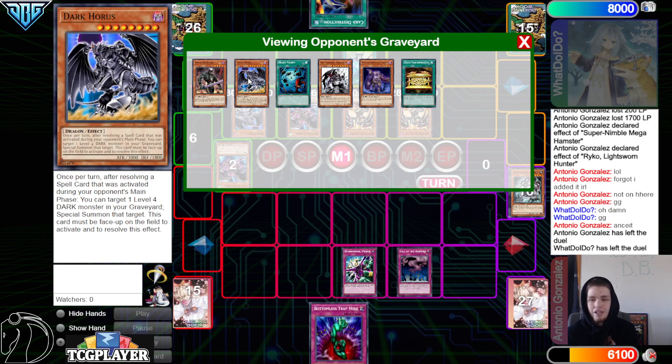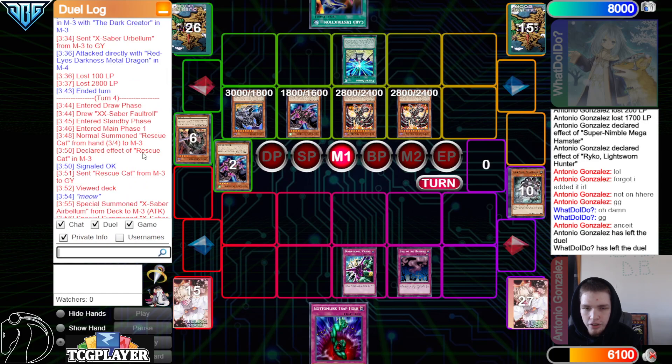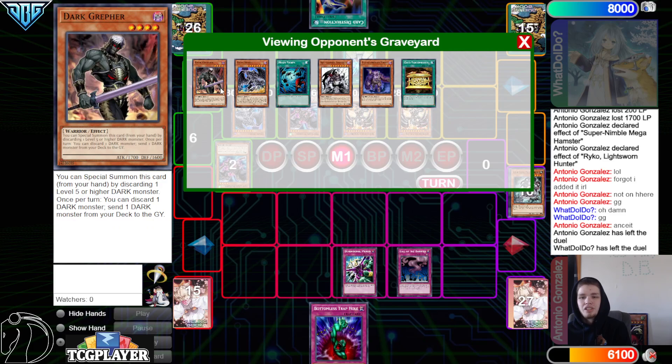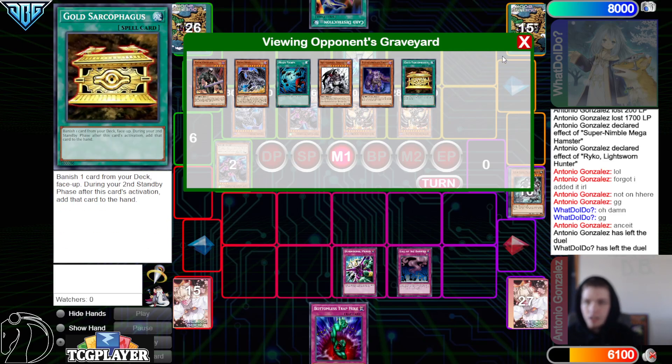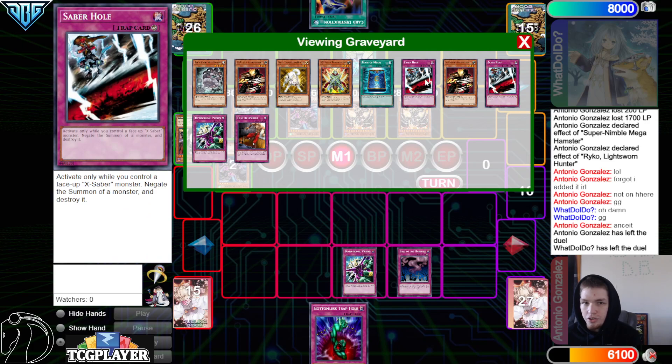Discarding Dark Horus from hand for Brionac isn't even really a cost — you just summon it back from the graveyard. The match was about 14 minutes long and we see Sky Scourge Norleras Dragon deck beat the X-Saber deck, which I think is fair. X-Sabers do have Saber Hole, Book of Moon and stuff, so they have more outs to Phantom of Chaos in the Norleras matchup than most decks.